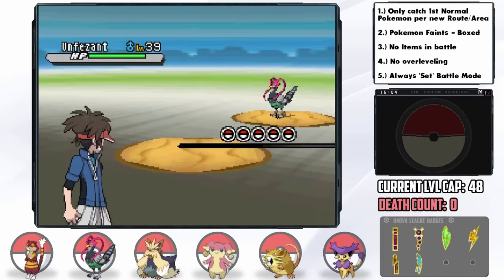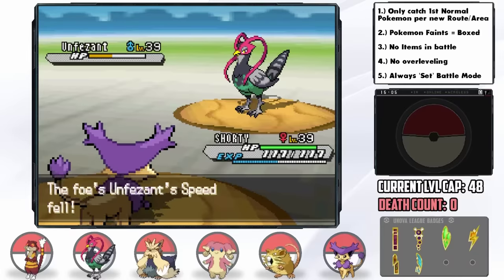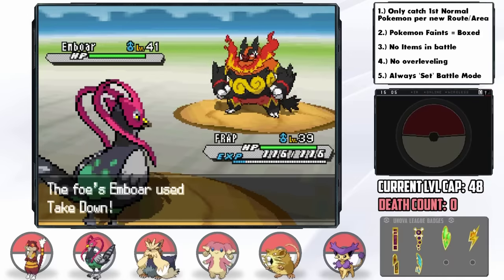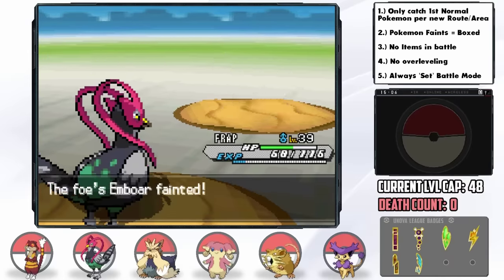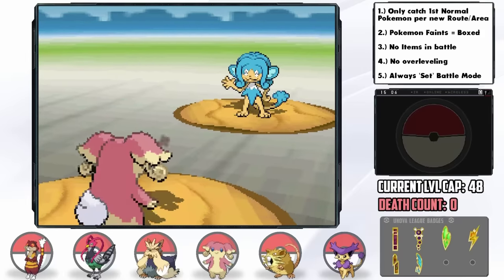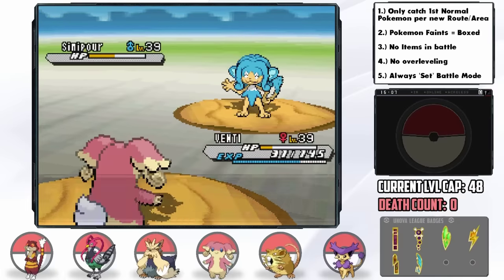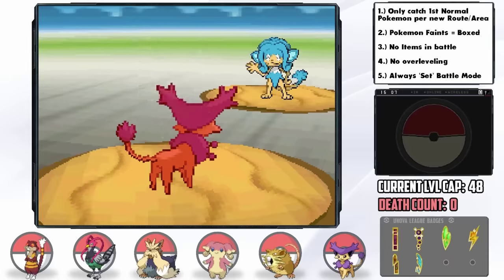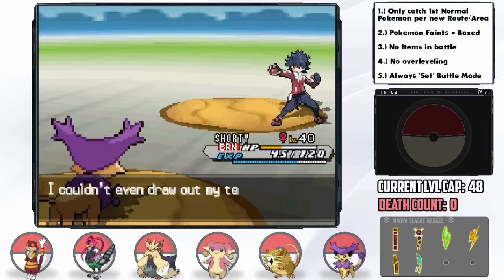A long trek through Reversal Mountain brings us to Undella Town, where Hugh challenges us to battle. He leads with Unfezant — I send out Shorty. He uses Razor Wind, a two-turn attack — perfect for my strategy as I hit him with Icy Wind to lower his speed, then outspeed on the second turn for the KO. In comes Emboar — a huge threat — so I switch into Frap, who gets hit by Take Down to almost half before smashing him with Fly for the one-hit KO. His final Pokemon is Simipour — I switch in Venti to tank his attacks with Leftovers. A third attack brings Venti to the red, but Secret Power dropped his accuracy. I send Shorty back out — he misses, then hits a Scald and burns, but Hyper Voice amazingly gets the KO. Shorty and Venti saved the day.